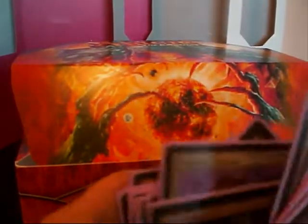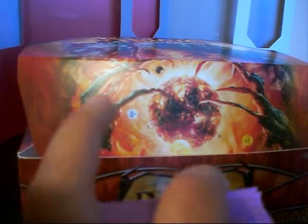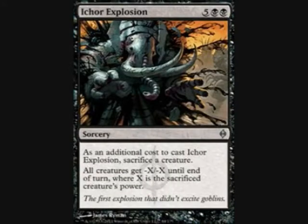Here it is — it is called Life's Finale. Sorcery rare card: destroy all creatures and search target opponent's library for up to three creature cards, put them into his or her graveyard, then that player shuffles his or her library. Pretty nice. I mean, it's not all that great but that's the one I thought was great, so I made this mono deck for it because I could not make up my mind. I got two of these Darksteel Axes. Oh, this card is nice too — the Ichor Explosion. You sacrifice a creature and all creatures get minus X/X where X is the power of that sacrificed creature, so they all die.